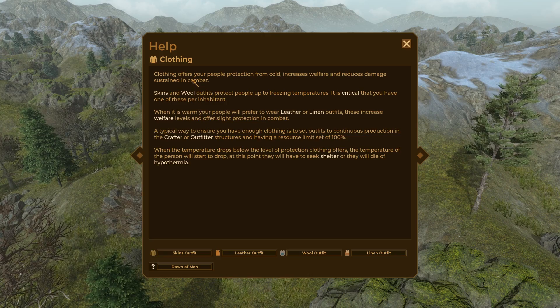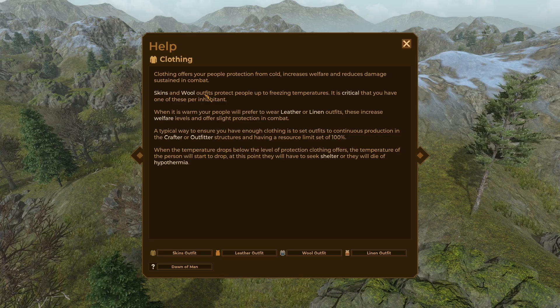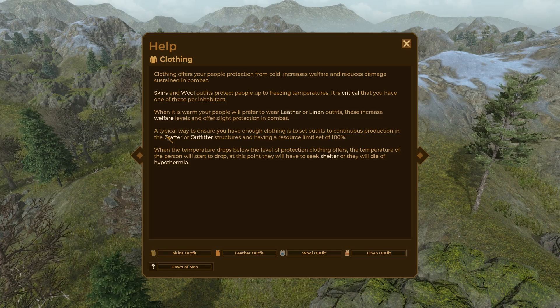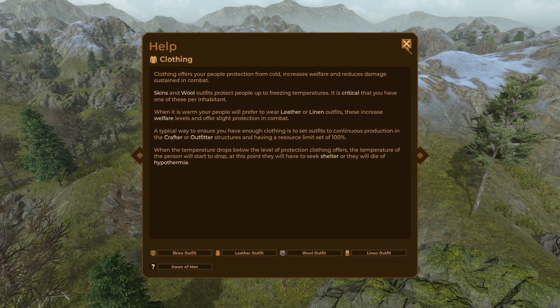Let's take a look at our clothing help option. Clothing obviously offers better protection from cold, increases welfare, and reduces damage sustained in combat. We'll need skins and wool from different animals. We can make leather and linen outfits eventually, and we make that stuff at the crafter or outfitter.